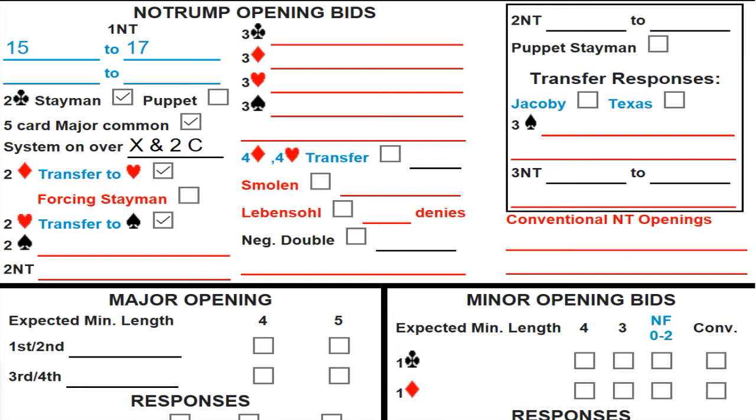Two diamonds is a transfer to hearts, two hearts is a transfer to spades, and two spades can be played a number of ways. There's a lesson linked on the website covering options including an expert approach. I'm going to note two spades as either a size ask — meaning invitational — or clubs. Two no-trump here will be diamonds. That's where we note our minor suit transfers.